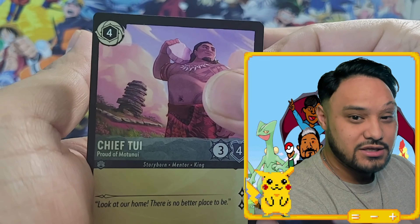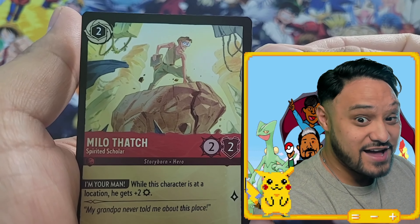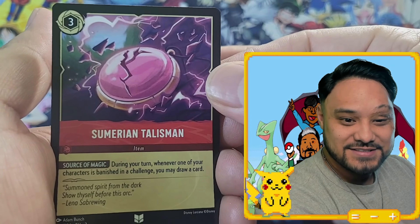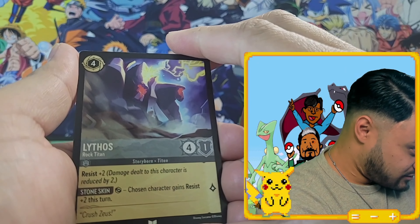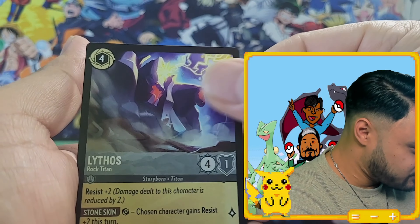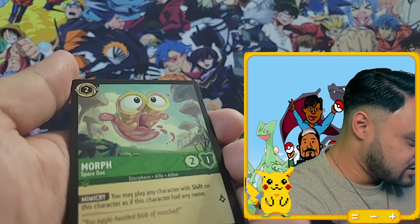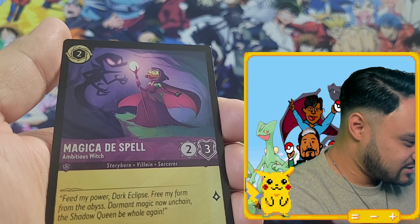Chief — I've never watched Moana all the way through. Milo Thatch — I love this movie, Atlantis. Murray and Talisman, Scrooge's top hat. Hercules — and then we have RLS Legacy, Solar Galleon. I think we're getting to the shiny card soon. Morph.